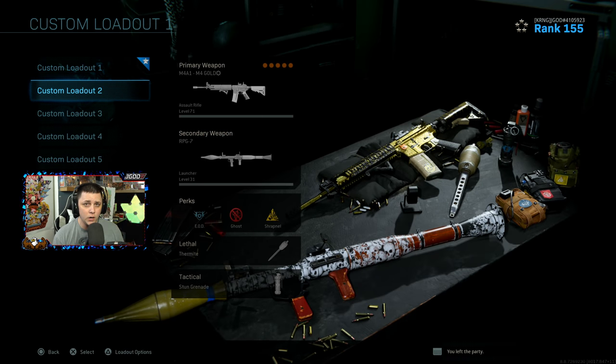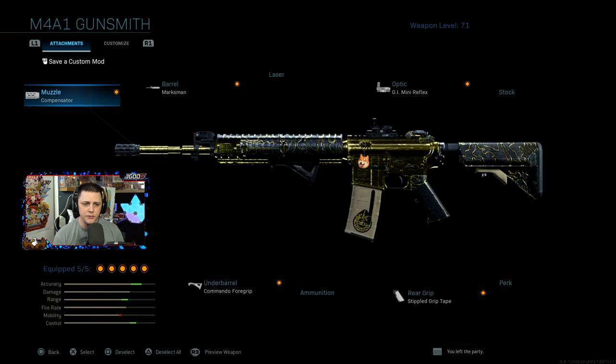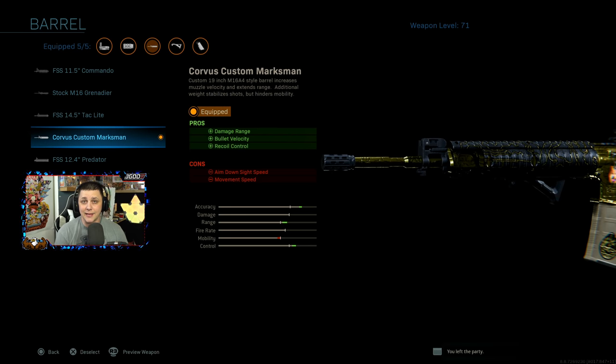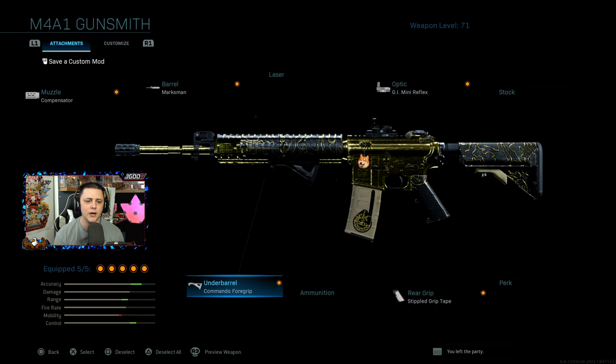The next class setup is the M4, and there are tons of setups you can run with this. This is one of my favorites, but I've already covered several in my pro class setups video — pro players pretty much only use the M4 and the MP5. For this setup, I use the compensator and the Corvus Custom Marksman barrel. I prefer the Corvus Custom over the M16 barrel because the M16 gives you an extra two and a half meters of range but costs one frame of ADS time, and I think two and a half meters is negligible. I also use the GI Mini Reflex, the Commando Foregrip, and the Stipple Grip Tape.